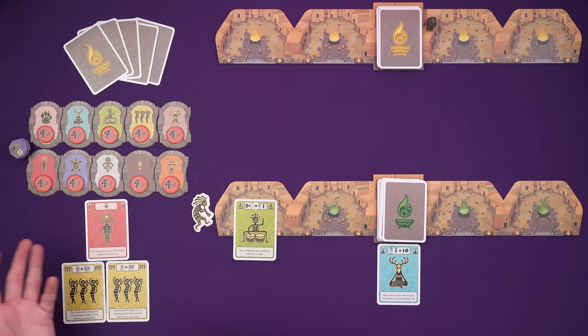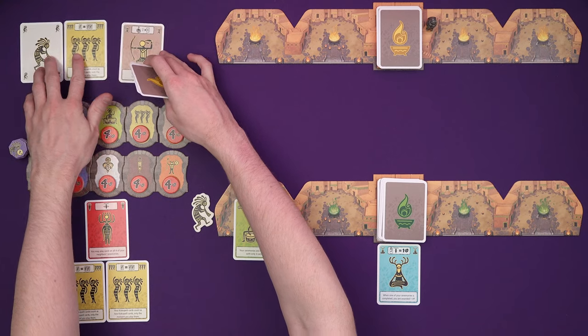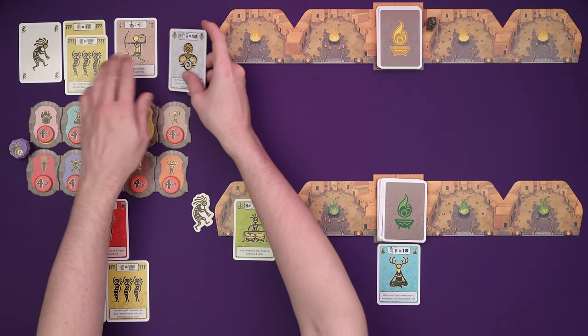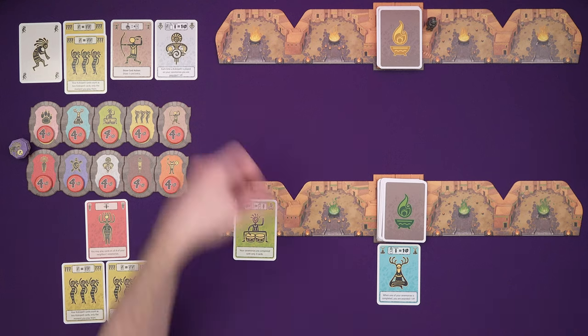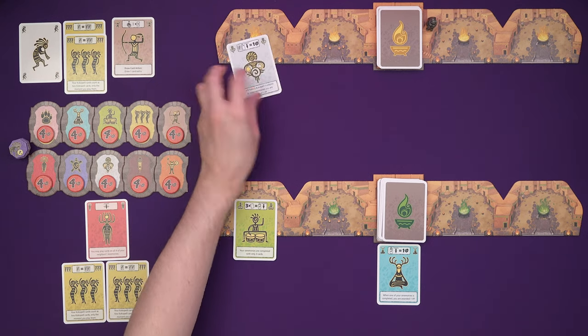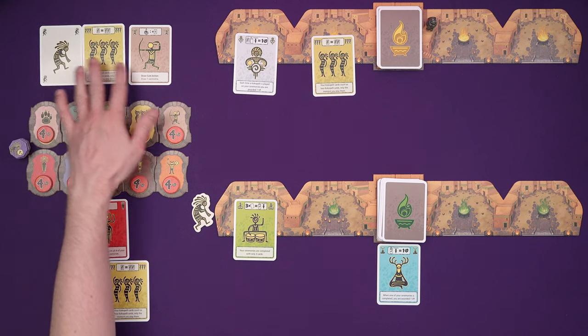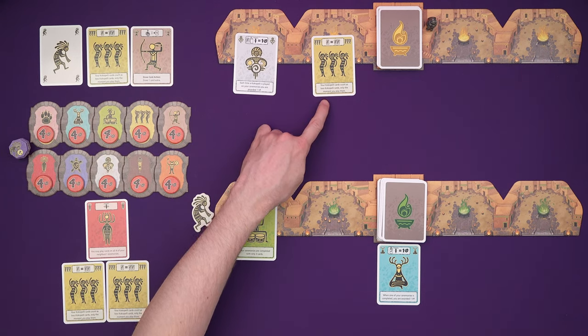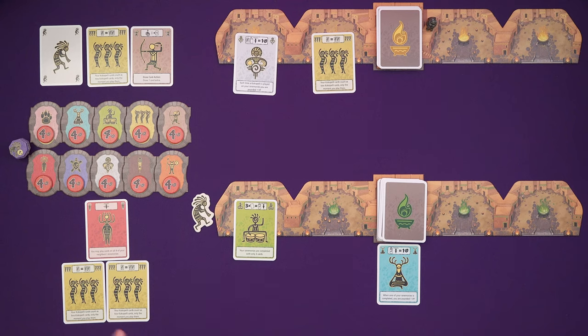I don't draw more cards — that's an action or I've got to clear my hand for that. Let's have a look at what Marty's got. He started off with a Kokopelli card and has the ability that makes his Kokopelli count as more cards. And he's got: for the draw card action, he gets to draw one card extra. And each time a Kokopelli card is played on your ceremonies, you are awarded a victory point. So if he plays that Kokopelli card to finish — he could play this next and then complete it with a Kokopelli card — but then he would lose that ability because it would be a completed ceremony, score and go away.